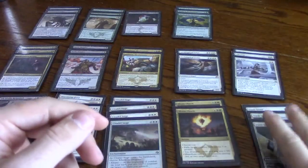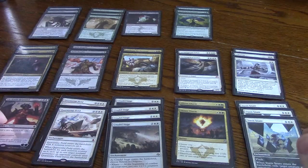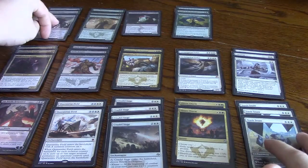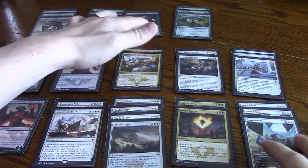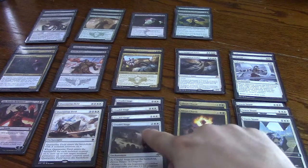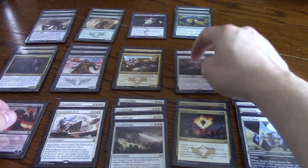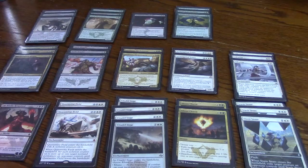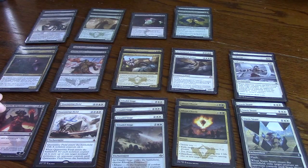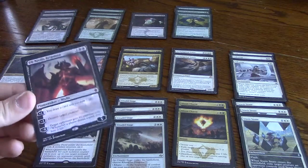The removal is three Silkwraps, three Stasis Snares, two Abzan Charms, four Citadel Sieges, two Quarantine Fields, and one Ob Nixilis. There is a ton of removal — nineteen pieces total. Plus you also have the Archangel of Tithes, which makes it harder for them to attack. So that's nineteen pieces of removal, meaning every three cards you get a piece of removal. And most of the removal is also threats, or can act as threats. For instance, Ob Nixilis is removal, but also it can get you cards and then finally ult and be a threat.